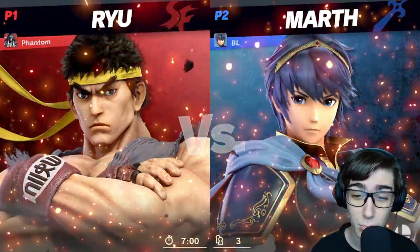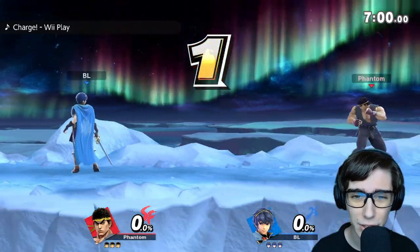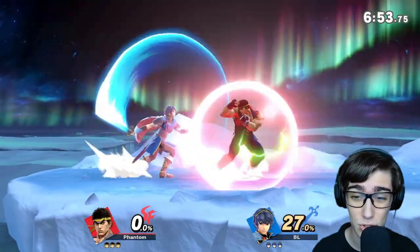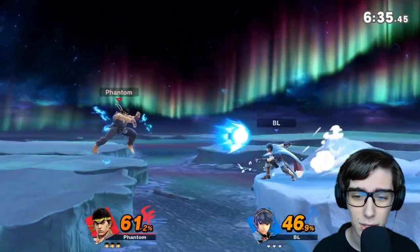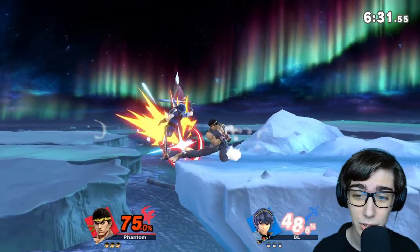Looks like we have Marth up next — we don't do that well against sword characters, but we'll see. Nice Hadouken to start things off. That's the difference between Ken's F-Smash and Ryu's — Ryu is just a lot stronger there, and I feel like it's a lot easier to hit. Nice Hadouken on top of that, and we make it back with Tatsu.